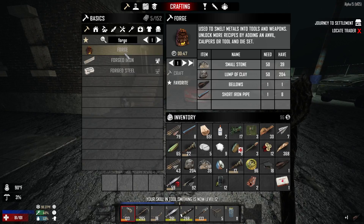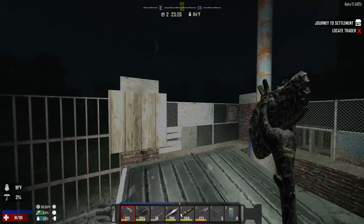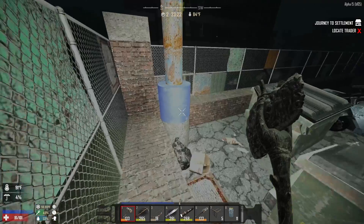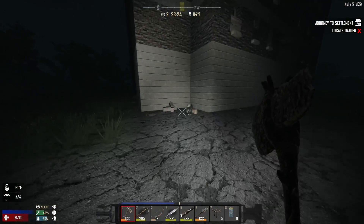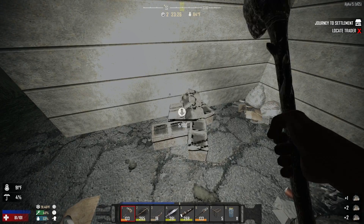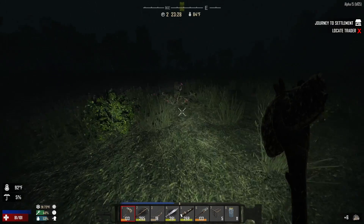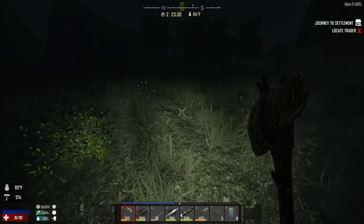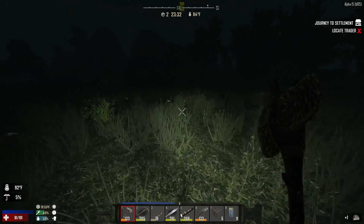Forge — what do I need? I need more small stones. Oh, of course I do — why wouldn't I? I've barely managed to collect any of them the whole time, so let's go ahead and require some more. Why not? Okay, there's a good little chunk. I need one stone. I'm sure I've passed one up. There we go, stone. Let's get the forge running.